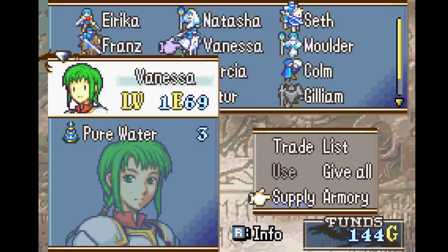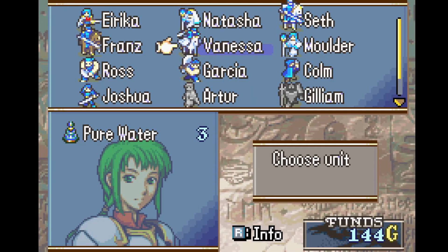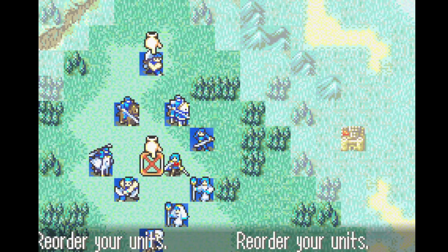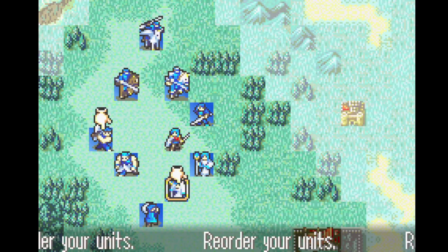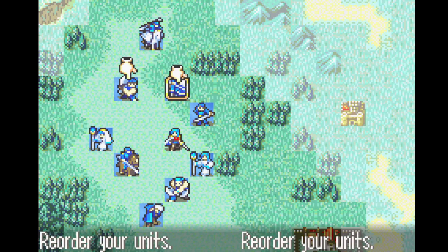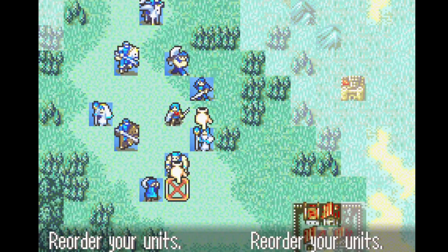Vanessa dumps her inventory to improve her avoid rate against fighters. She fights a couple of these here with no sword enemies — because all we care about is her surviving and not her doing any damage, this is a good idea. She also takes our first pure water; soon we're going to run out of those and I'll wish I had more.